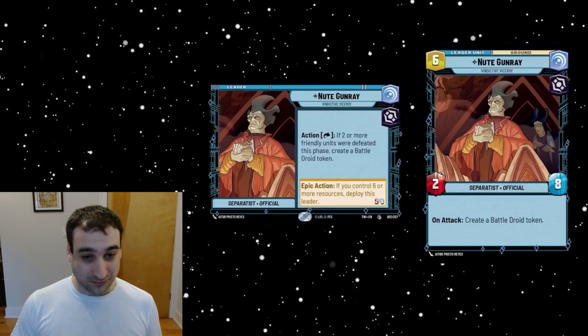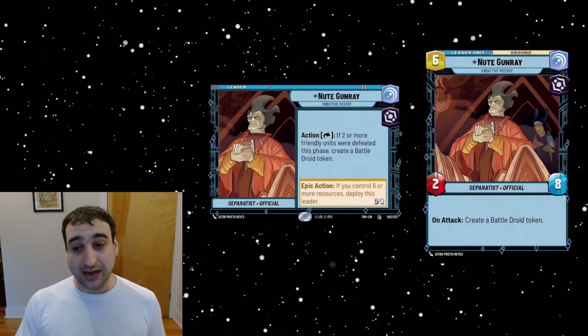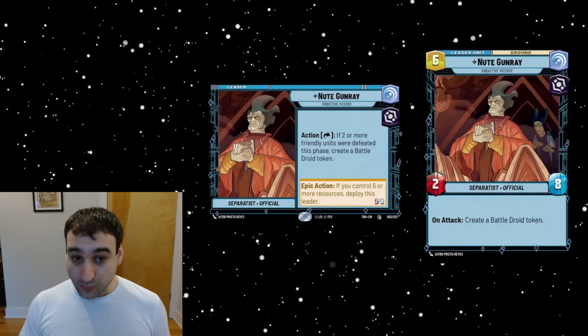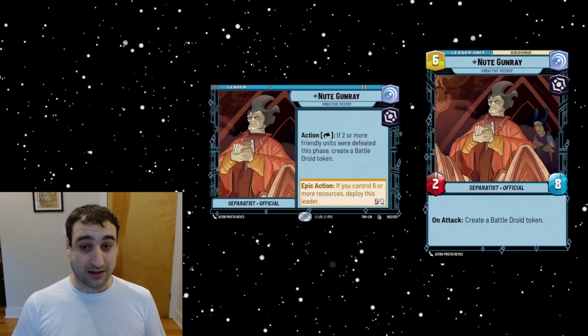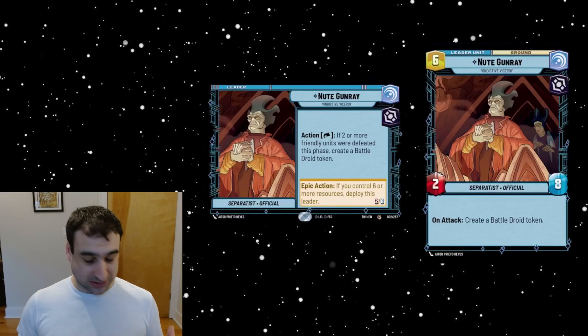His leader side I think is very underwhelming. He's a two-eight for six, which is not going to help you in the slightest for board control — it's a very poor stat line at a pretty expensive deploy cost. His on-attack creates a battle droid token, which is fine but not particularly exciting. I would certainly go to Dooku first if building an Exploit deck, because that looks more robust and powerful. Nute Gunray is certainly an option but will likely be held back by his leader stats.